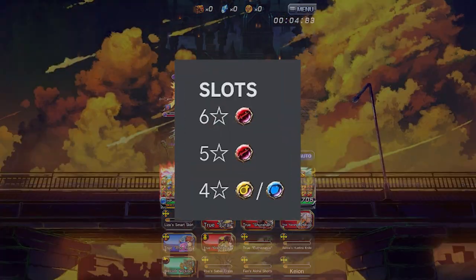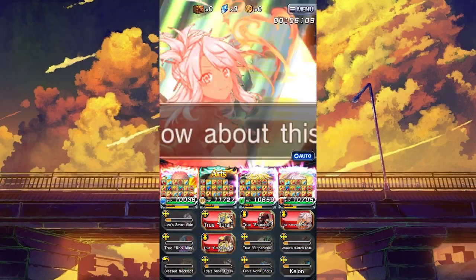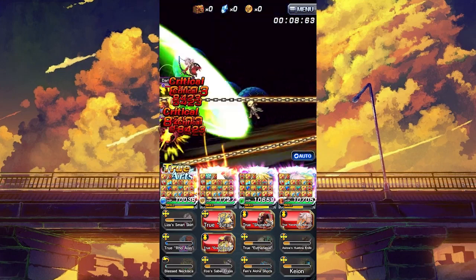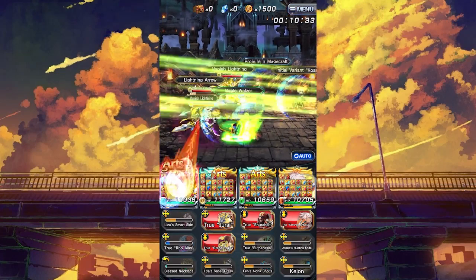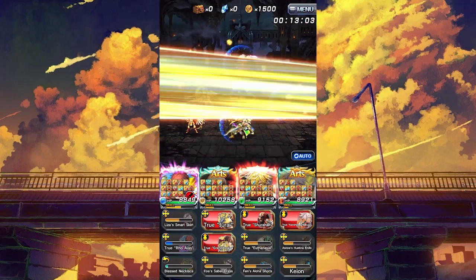Starting with her slots, she has a 6-star physical, 5-star physical, and 4-star support and defense. The double physical slots allow her to hold a wide variety of damage buffing and debuffing equips, which is nice to increase both hers and others' damage output. Her support slot is also fairly helpful as it can change to what's needed. LB6 isn't the best, although that LB7 defense slot will certainly make Hazuki much better in the endgame.